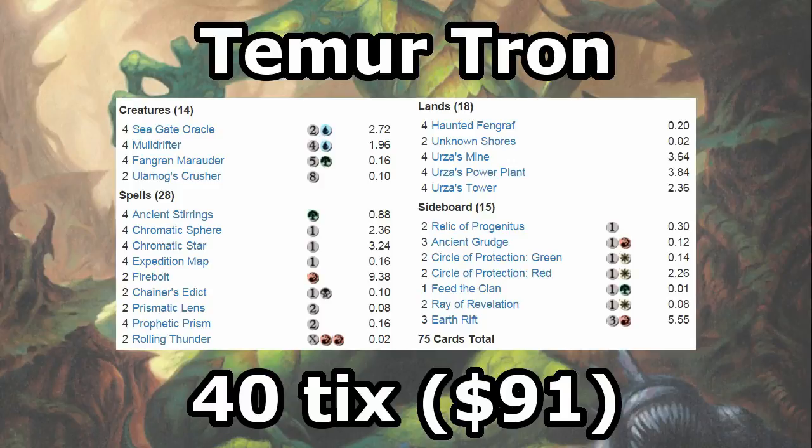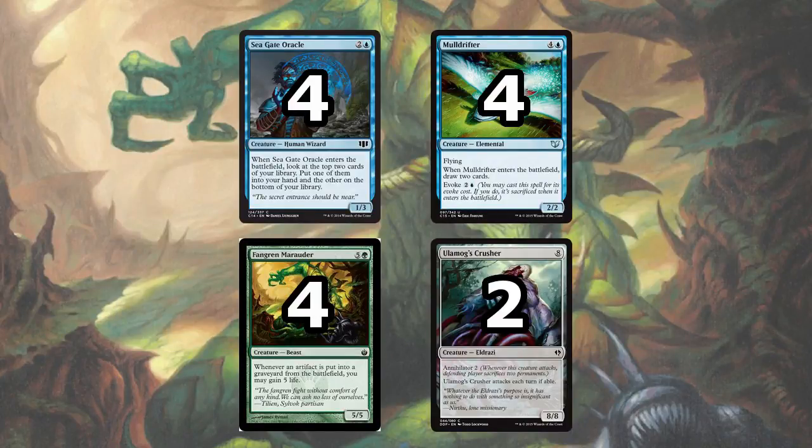Let's go over the individual cards in the deck. First we have our creatures: 4 Seagate Oracle and 4 Mulldrifter. These help us cycle through our deck super quickly. When you have 7 or 10 or 15 mana, you don't mind paying 3 or 5 to draw some more cards and keep on going. They can also block while you're trying to get the rest of your deck online, or they can be used to protect against Chainer's Edict.